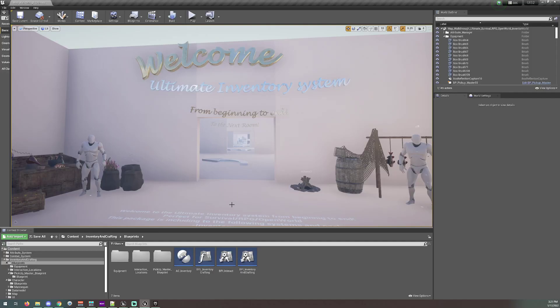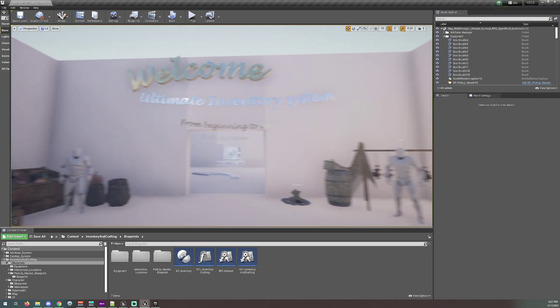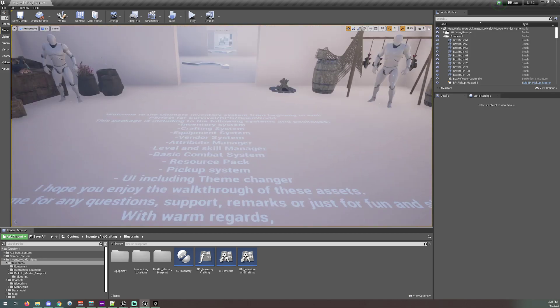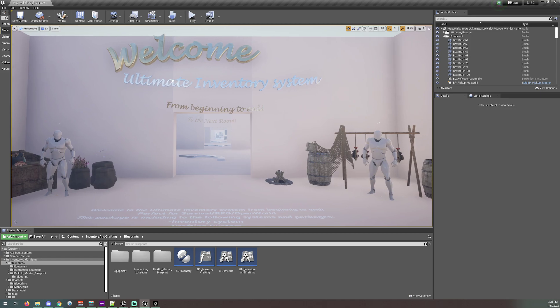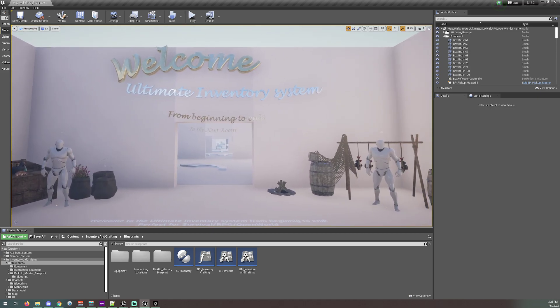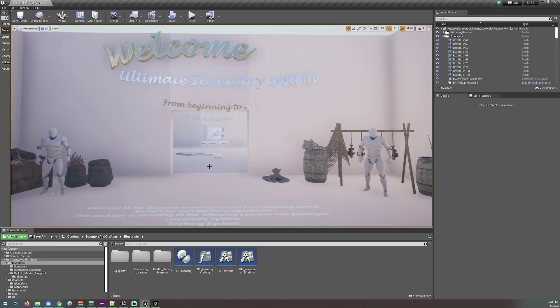Hello guys, good afternoon. Thirsty Thurston here, and today I want to show you something. If you are the proud owner of the Ultimate Inventory System by Hyperroots, this video might help you a great deal. I have spent some head-aching, head-breaking all-nighters to make it work so you can equip a blueprint actor. I want to show you guys how to do that too. It's not too hard. I'll share the code in the description so you can copy and paste it into your project, or just follow along.